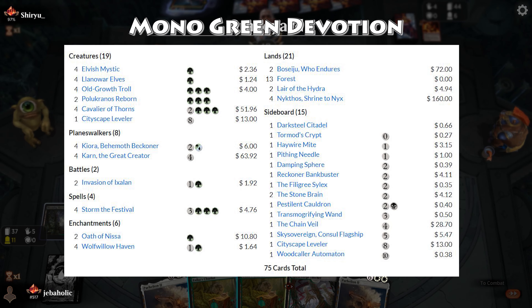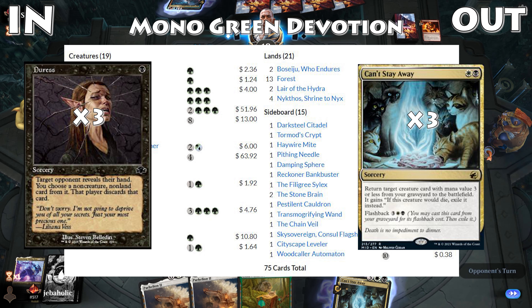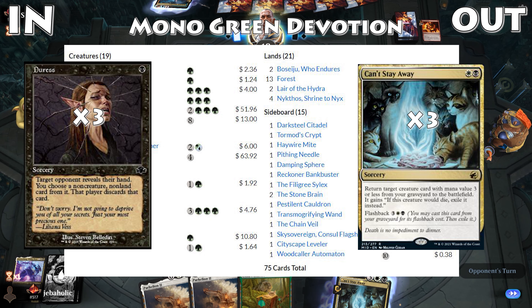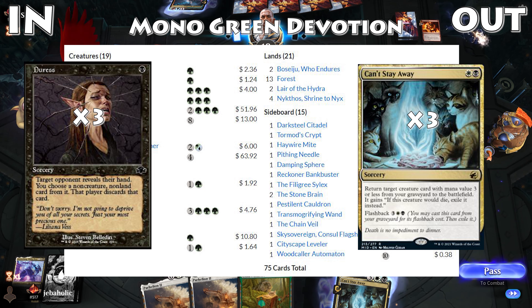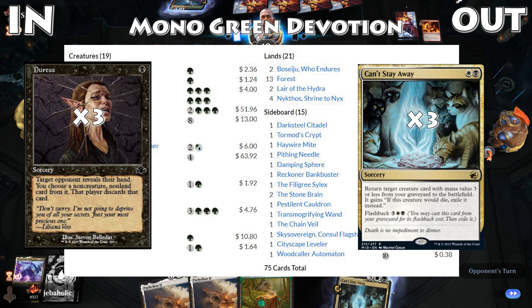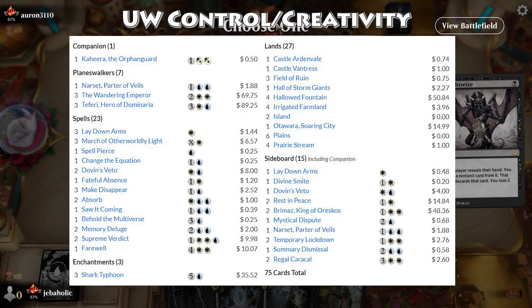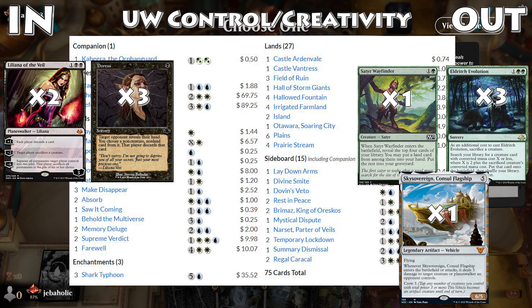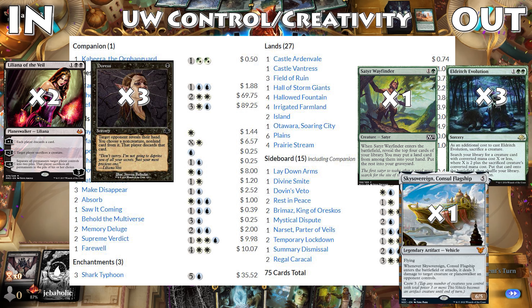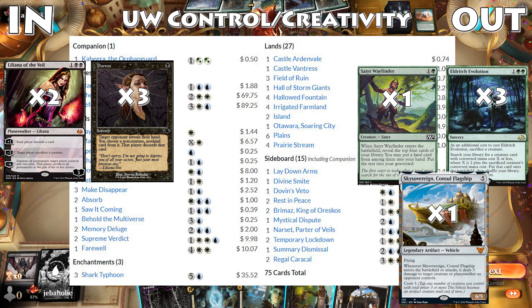Against Mono-Green Devotion, Karn is backbreaking for our deck so we want all our Duresses to snipe a Karn from their hand. We are looking to end the game as fast as possible since their deck is much more powerful late game. Some people like to bring in Fatal Push, but I like to rely on Thought Seize to get rid of their threats instead of slowing down their ramp. For Blue-White Control and Creativity, counterspells and Farewell are the biggest problems. We will want to remove all Eldritch Evolutions since we lose a creature and the spell, and Sky Sovereign is also questionable here since it only hits their planeswalkers.